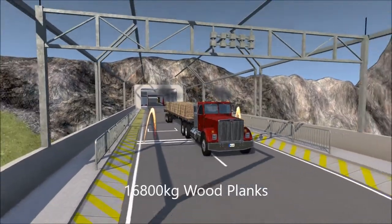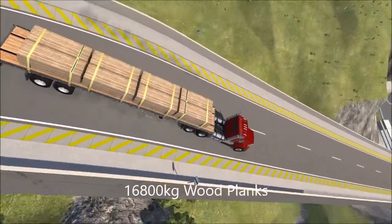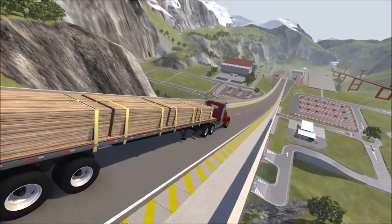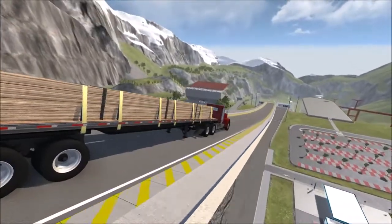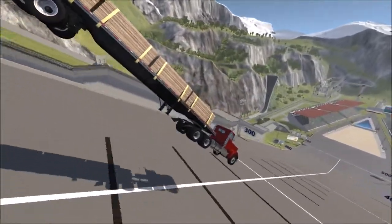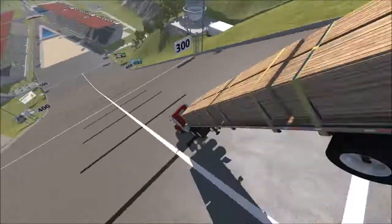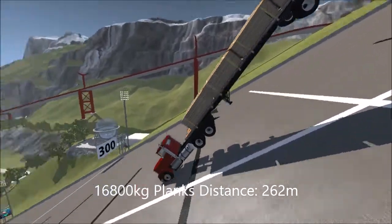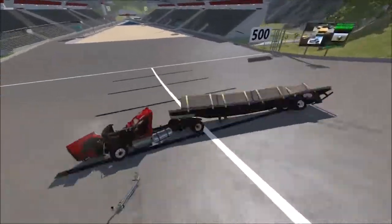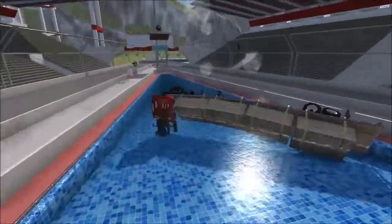Up next, we've got the final flatbed in the series. This one is loaded down with 16,800 kilograms worth of wood planks. Based on what we've seen so far, I'm going to guess more weight is not going to help with the distance whatsoever. But we'll fling this bad boy off the edge. Pause things, slow them down, and we roll into about a 262. We'll call that 262 here in the car jump arena. The trailer hangs on — it is not letting go, just absolutely dominating the front of the truck.